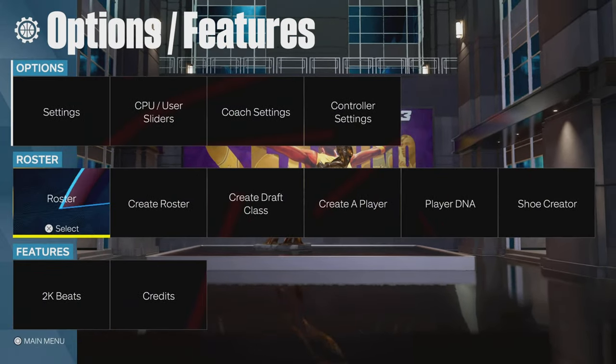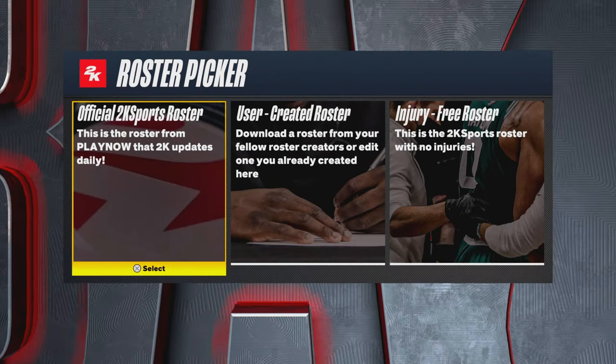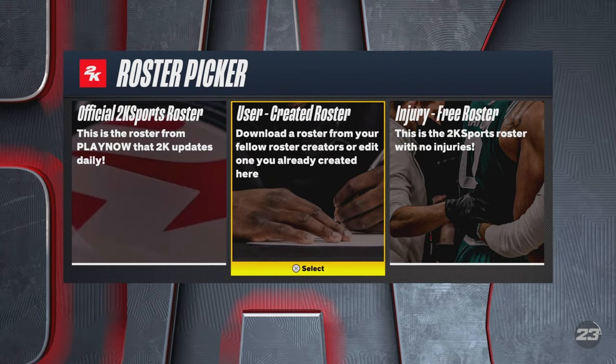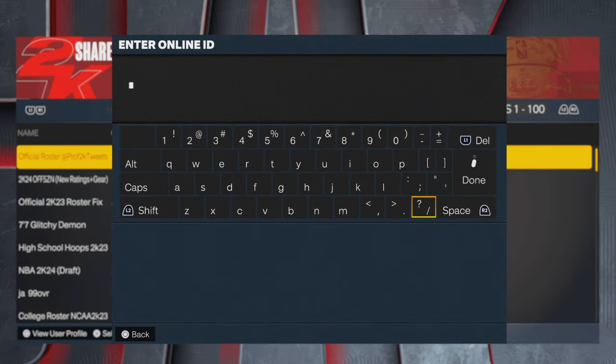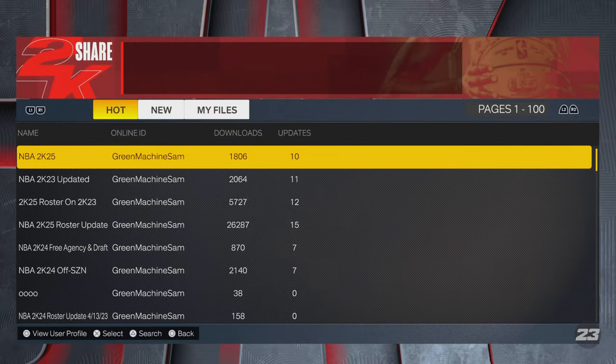First and foremost, you guys will want to head over to the Features tab, go to Create Roster, NBA Modern, Current, User Created. Push triangle on your controller to search by online ID. Type in my PlayStation ID which is GreenMachineSam, and it should bring it up pretty easily. You'll get all my rosters right in front of your face instead of having to worry about just one or two of them.